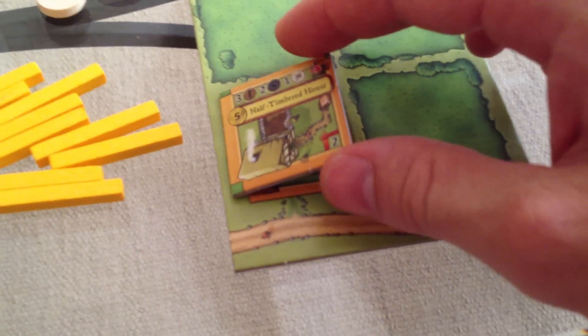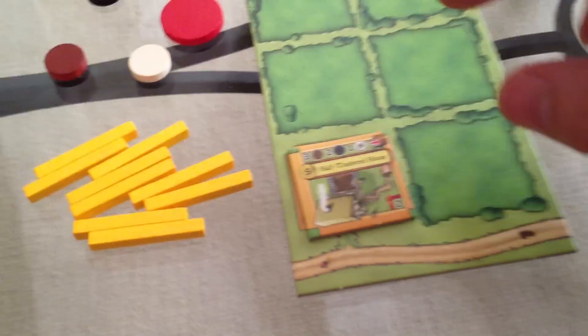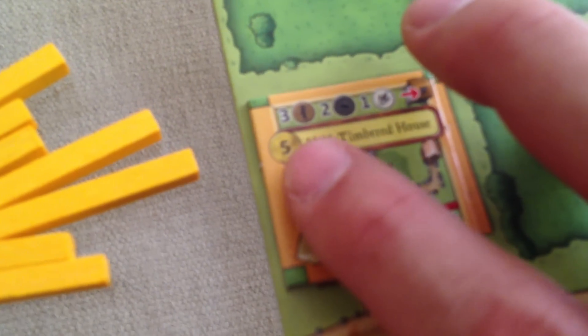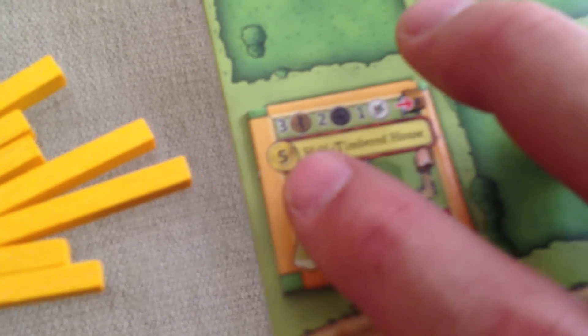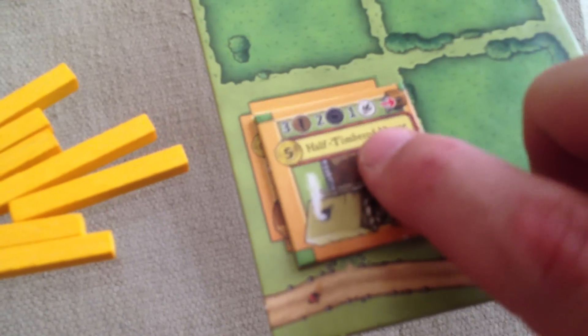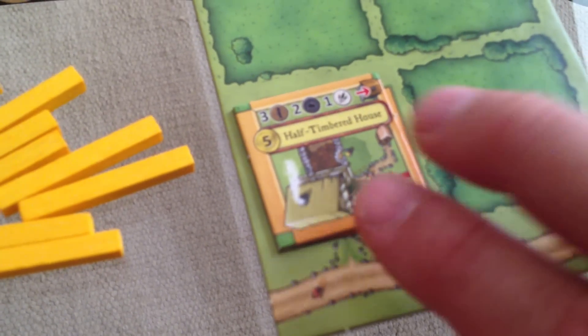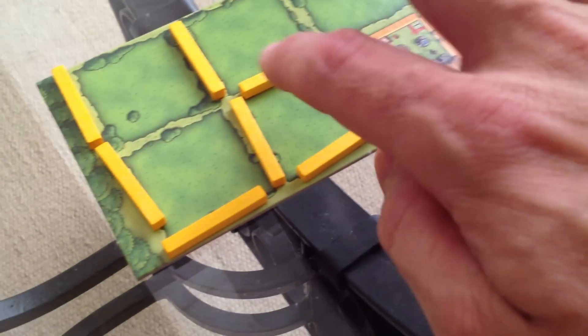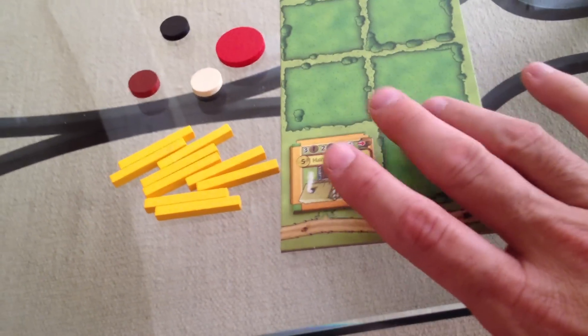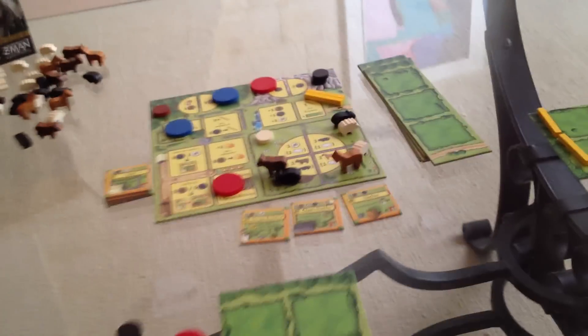This is an upgrade to my dinky little cottage. Here goes my three wood, my two stone, my one reed — this is literally the most expensive thing you can build in the game. It goes on top to replace my old cottage. Why did I spend through the nose to do that? Because this building is worth five points — I just scored five points for the end of the game. And also, my old house could only hold one animal. Now I can hold two animals in my half-timbered house.